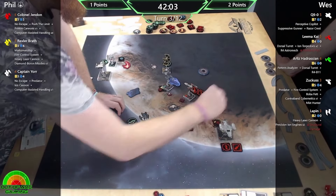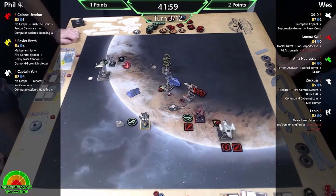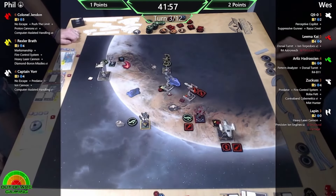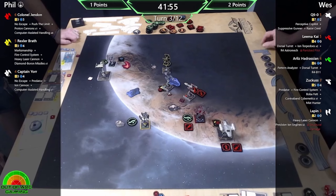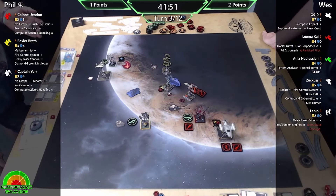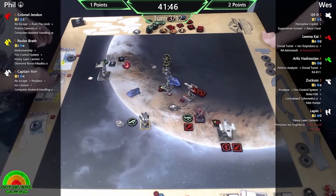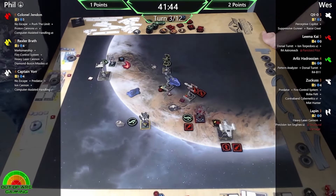It's a white four-one but still range one - I'm on Arlis now. I've got my evade which is going to be helpful. Rexler clearly decided he did not want to have any action where those two Y-Wings were, knowing he'd probably bump. So he's just disengaged for a little bit, which is absolutely fine because the defenders are fast enough to get back around.